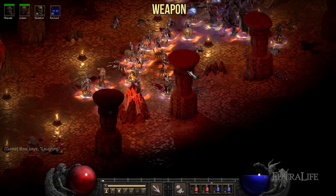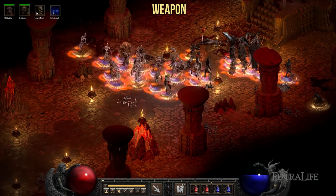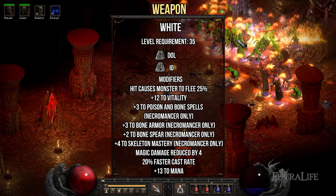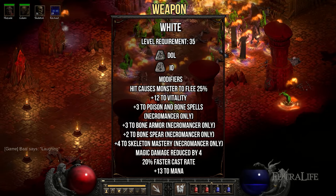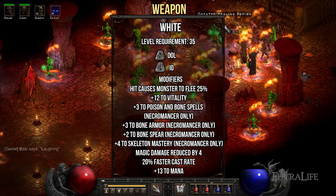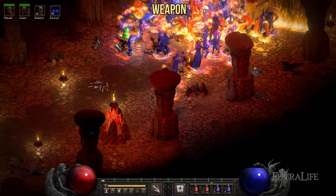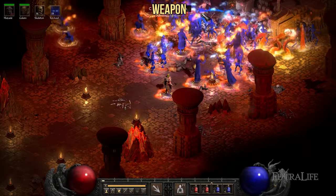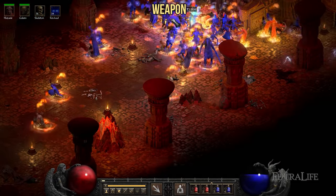If you happen to play the Secret Cow level and find any unsocketed weapons of these types, you can get a guaranteed 4 sockets from Larzuk by completing the Siege of Harrogath quest. The White runeword is another option — runes for this wand can be farmed by running Nightmare Countess. While better suited for a Bone Necromancer, this wand is still a great budget option providing plus 4 to Skeleton Mastery, faster cast rate, and plus 3 to Poison and Bone skills, which includes Corpse Explosion. A very important note is that you can craft the White runeword on wands of normal rarity that already have plus skills — so if you craft it on a wand that already has plus 2 to Raise Skeletons, you'll keep that mod when you craft the runeword.